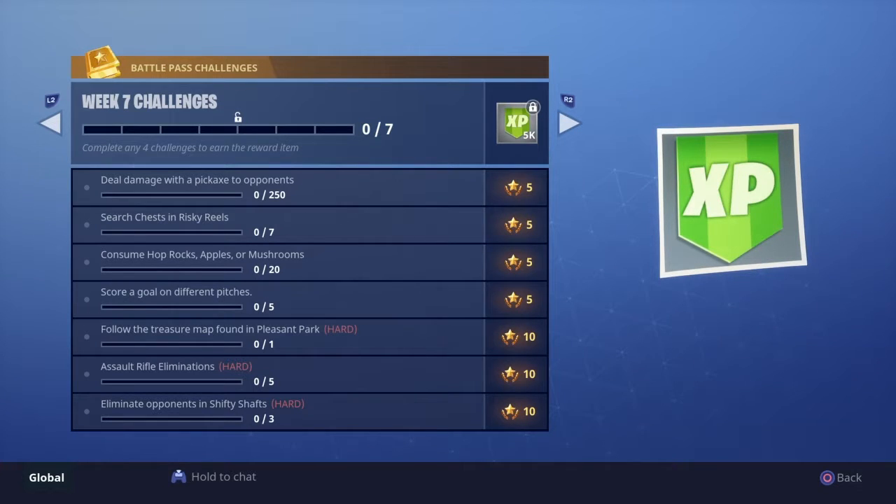And then you have Assault Rifle Eliminations — five. Shifty Shaft Eliminations — three. And follow the treasure map in Pleasant Park. Now let's go find the treasure map in Pleasant Park.